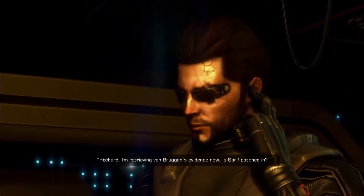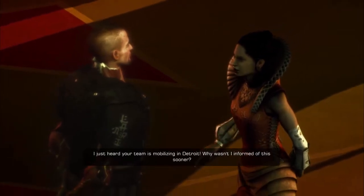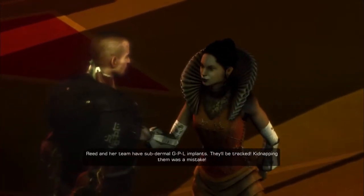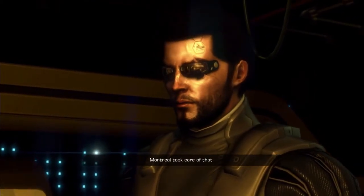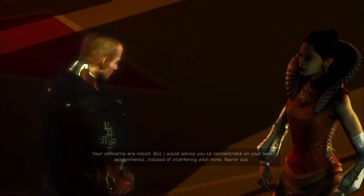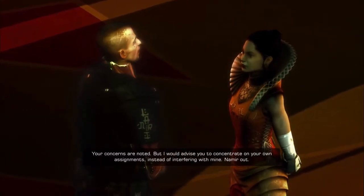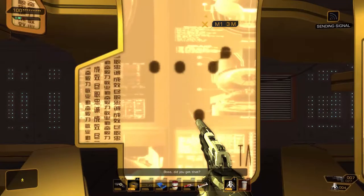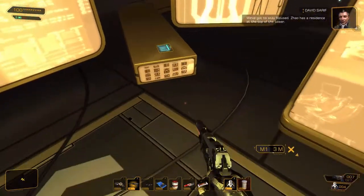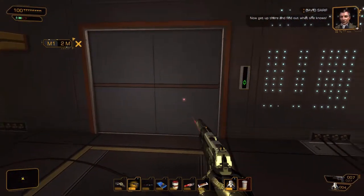Pritchard: I'm retrieving Van Bruggen's evidence now. Is Sarif patched in? Sarif: Right here, Adam. I'm listening. I just heard that your team is mobilizing in Detroit — why wasn't I informed sooner? Namir: Tactical assignments are not your concern. Reed and her team have subdermal GPL implants, they'll be tracked. Kidnapping them was a mistake. Montreal took care of that. Sarif: Your concerns are noted but concentrate on your own assignments. Namir out. Sarif: Kidnapped, not killed — did you get that? Megan and the others — they're alive. Zala's residence is at the top of the tower, off limits to everyone except her and her guards. Get up there and find out what she knows.